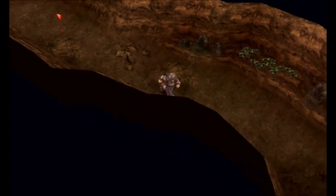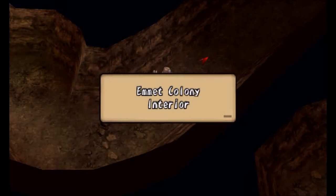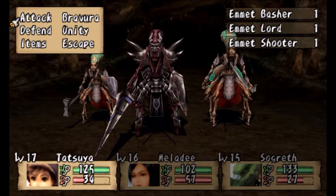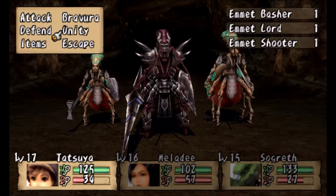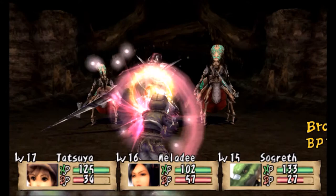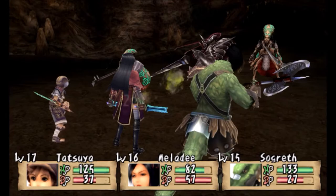Hi there, this is David, and welcome back to Let's Play Brave Story New Traveler. Last time, we made it into the desert ruins to rescue Melody, but then we got more than we bargained for, because now we're stuck down here in the Emmet Colony, which is like these massive bugs trying to kill us all. We're trying to rescue Melody's co-workers, her co-highlanders, her partners - whoever they are.